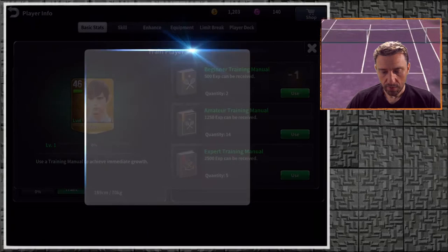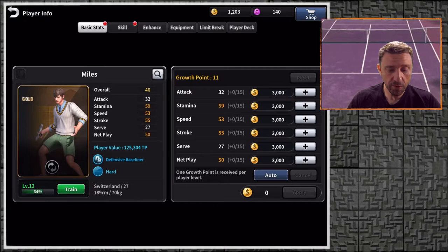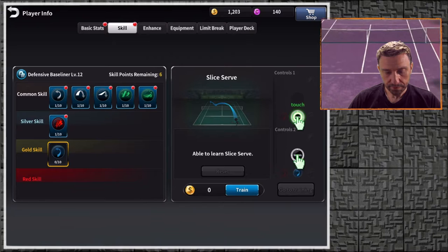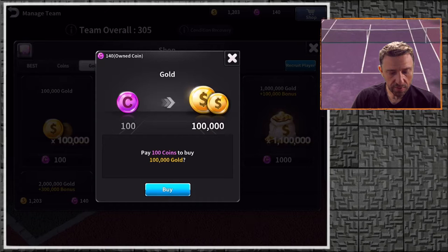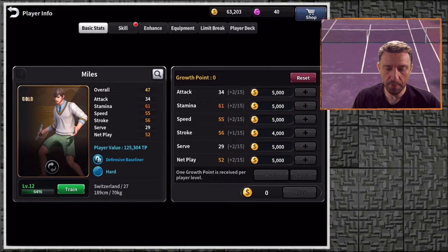Let's go to Miles — maybe there's some free stuff I can do on him. This manual gives an immediate level up. Let's train him with free manuals at least so he has all the basic skills. Miles is from Switzerland and doesn't have the free skills yet, so let's train all of those free skills for him. Then I need more money — let's buy some gold at 100k. Now let's try auto-training — wow, 38k cost — but it's a level up!